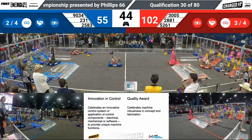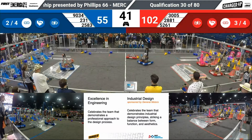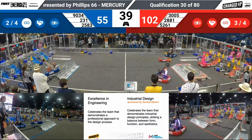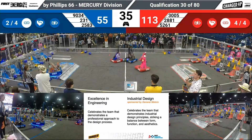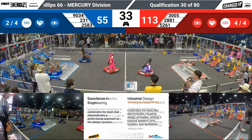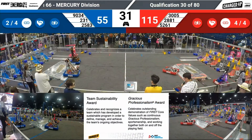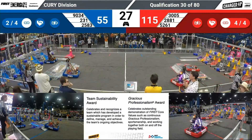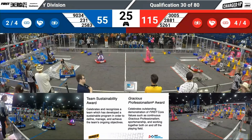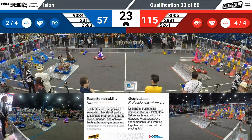231 looks like they're trying to complete links. The cooperation bonus has been activated, so only four links are necessary to get that extra ranking point. Red has those four links — can blue get four links in time? 2583 Orange Dynamite is up on the charge station, prepared for the end game with 30 seconds left.